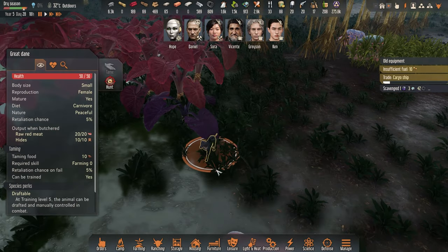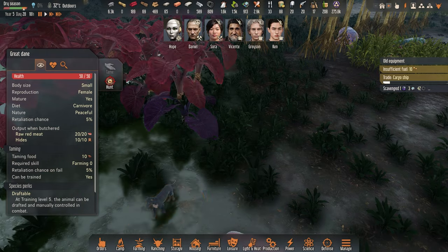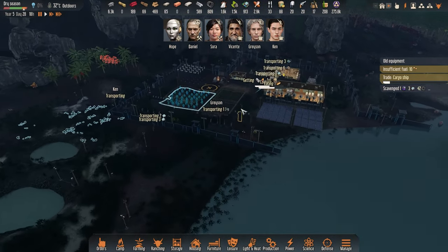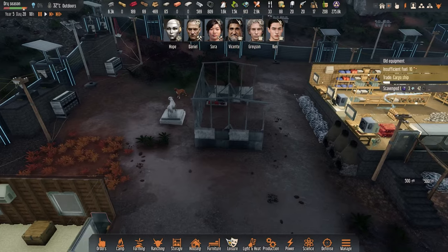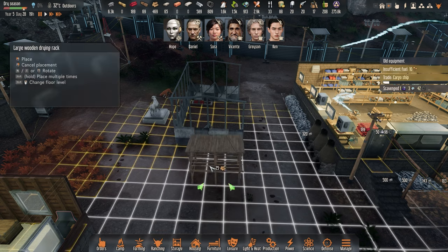There you are. We need to tame that one, but we need dried meat for that. So let's put up a dry rack — probably against this wall. Is it ranching? Yeah, let's get a big one.